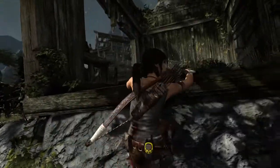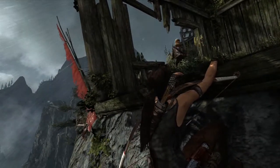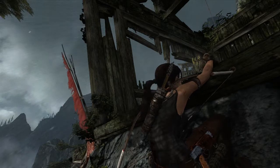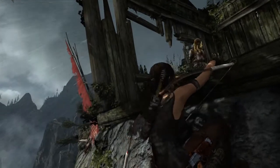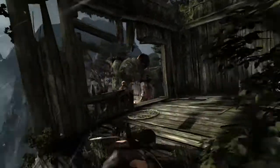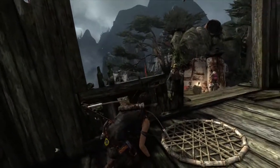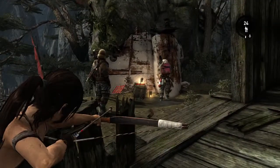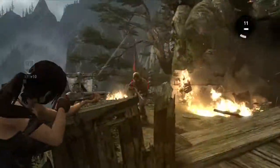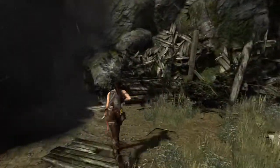We can overhear enemy chatter about a part of the plane. Again, often the best strategy is to assess the situation before you jump in with guns blazing — though of course you're always welcome to just open fire. The game really promotes that tactical approach. Lara's able to wait until she has a clear vantage without being spotted, spots an opportunity with fire, and opens combat by decimating enemies with environmental opportunities, then finishing off any stragglers.